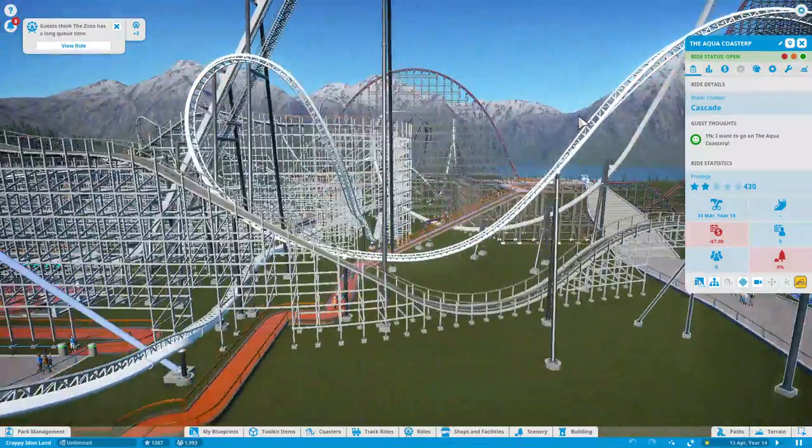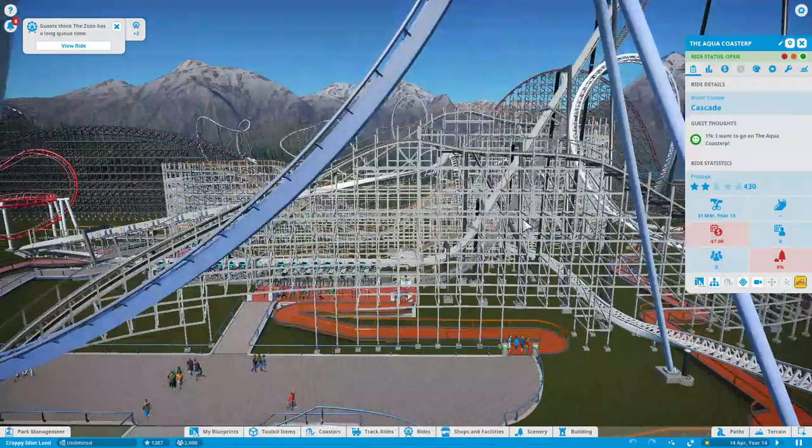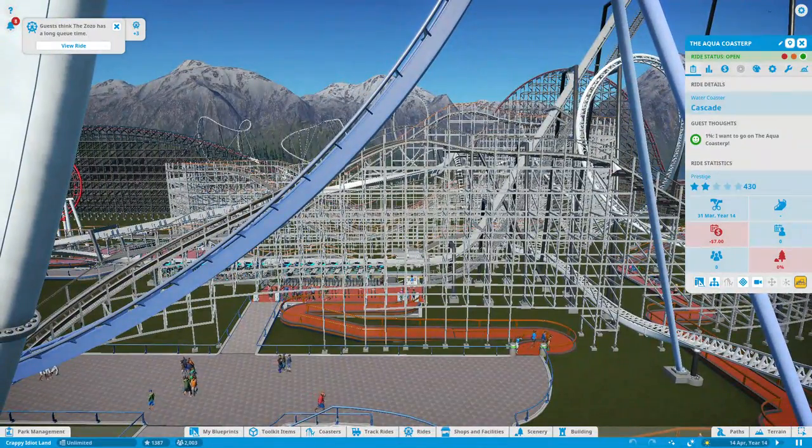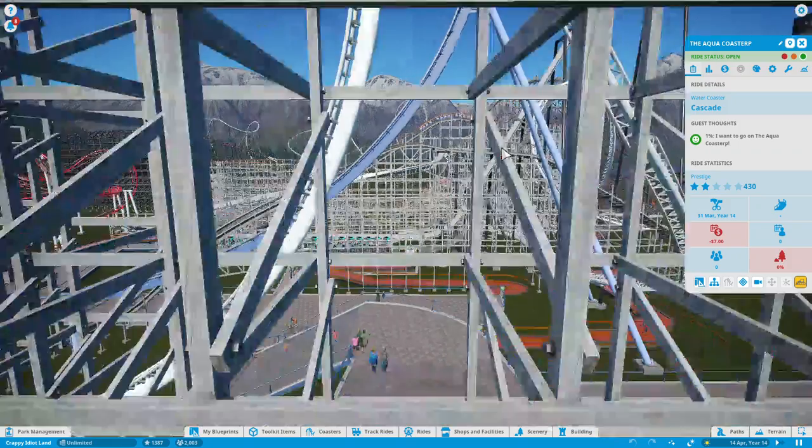Also, I made some changes to the wooden coaster which I forgot to show you. With this wooden coaster, if you remember, at first there was a hill with a crest over here that gave a tiny bit of airtime. Now I changed it into a double up followed by a double-down drop, where it gives two stronger pops of airtime — so it's certainly an improvement.